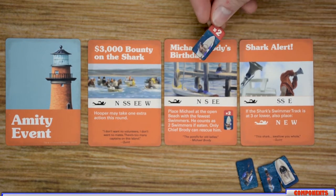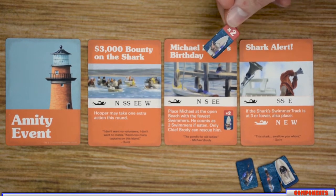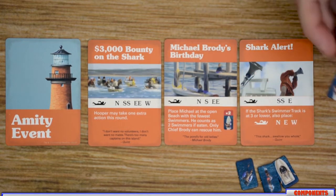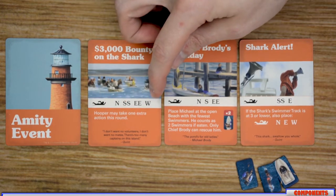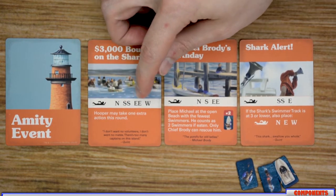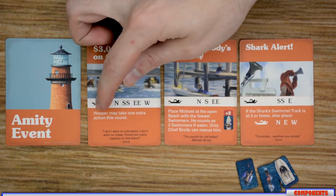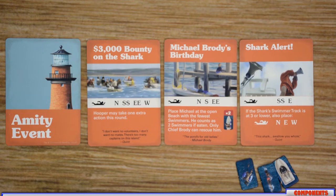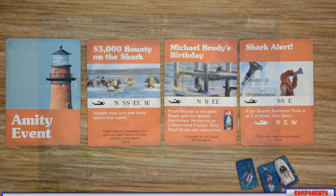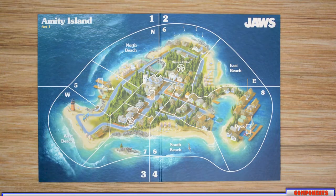You're also going to have one card that uses the special Michael Brody token; otherwise you will not use this token when placing swimmers normally. Some of these cards have a whole slew of swimmers — one in North, two in South, two in East, and one in West — but then provide the Hooper player with an additional action this turn. So some cards have good effects for the players, and other ones will benefit the shark.